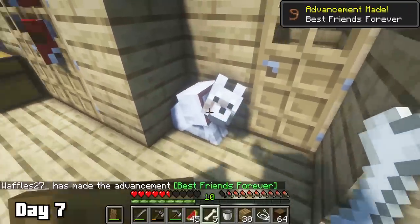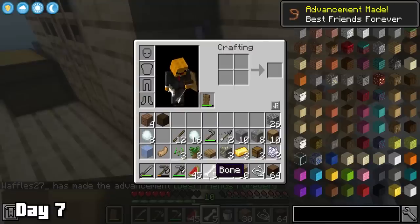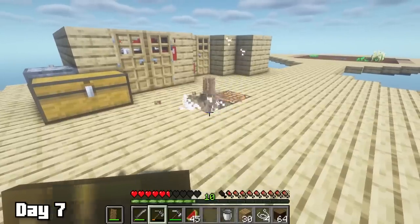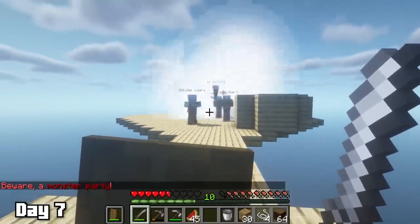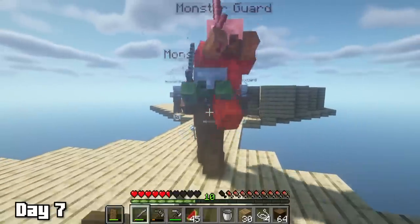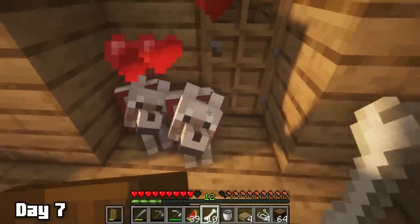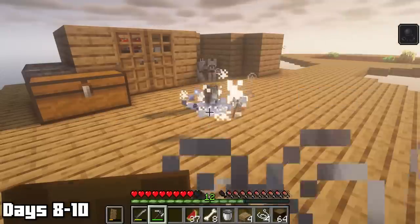A third doggo spawned and it only took two bones to tame him, which is pretty lucky. I was hoping for a relaxing rest of the day but was instead greeted with a surprise mob party. I even got to spark-kick one of them straight into the void to hang out with all my lost dirt, which was pretty fun. To end day seven I tamed some more wolves and mined a bit more.